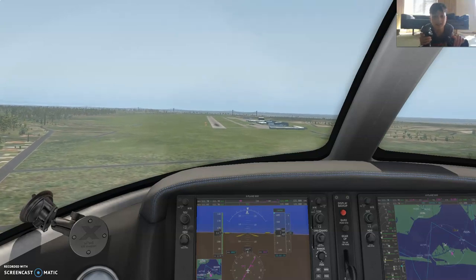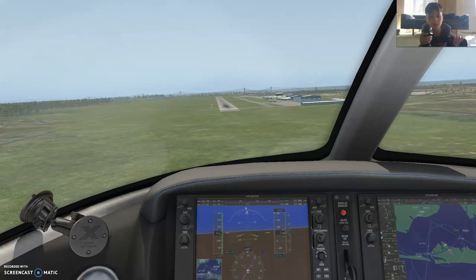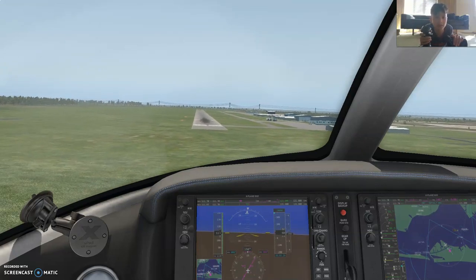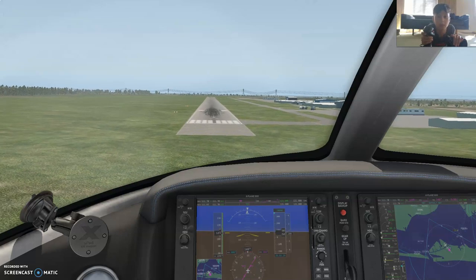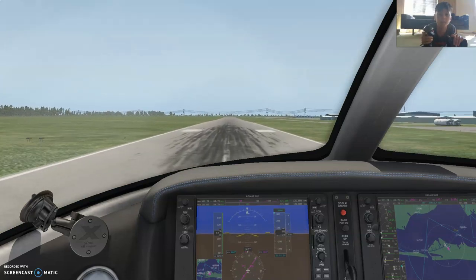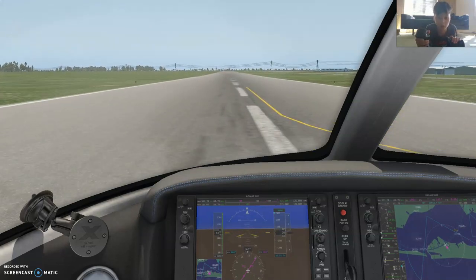I'm actually not trying to land this plane that much — I'm not trying to stop it, I'm just trying to get it on the ground. I don't care if it lands at the end of the runway. The first step is to land this plane, and then the second step is to touchdown smoothly. Once I touch down smoothly, I can land. I'm just using my rudders. Just touched down — that was pretty smooth, actually.